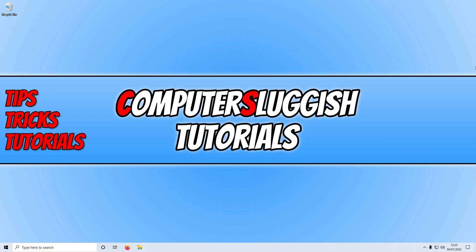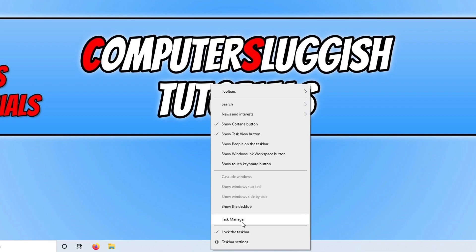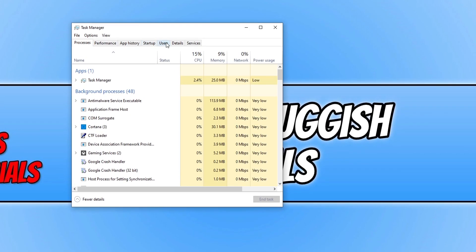Also ensure that you don't have anyone else signed into your computer. You can check this by right clicking on the taskbar, clicking Task Manager, and going across to Users. If there is another user signed in, select their profile and click Sign Out. Note this will sign them out completely, so make sure they have saved everything first.